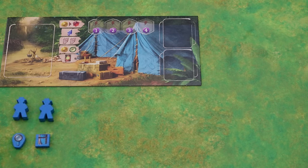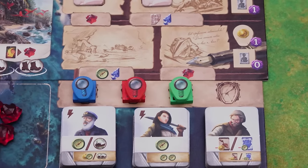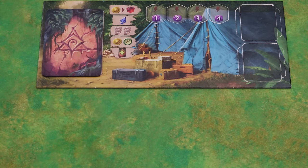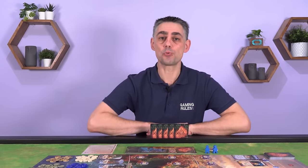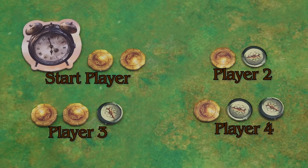Each player chooses a colour and takes a player board, 2 archaeologists, the research tokens, and 4 starting cards in that colour. Also give each player a player aid. Place your research tokens at the bottom of the research track with your magnifying glass on top of your book. Take your 4 starting cards and add to them 2 fear cards. Shuffle them and place them face down on the left side of your player board. Then draw the top 5 cards from your deck and put them into your hand. The starting player is the one who most recently visited a place they have never visited before. Give this player the starting player marker. That player starts with 2 gold; the next player clockwise starts with 1 gold and 1 compass; player 3 starts with 2 gold and a compass; and player 4 starts with 1 gold and 2 compasses.